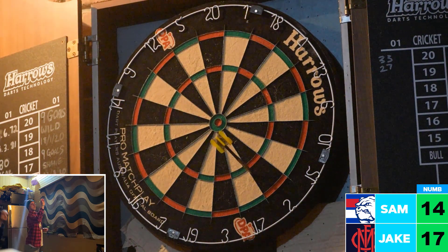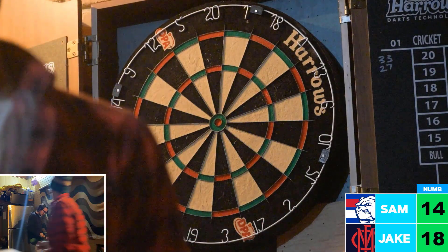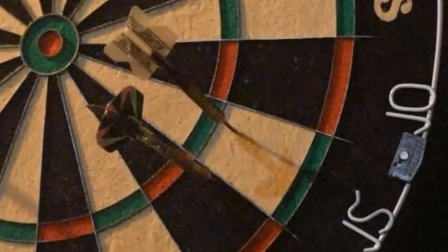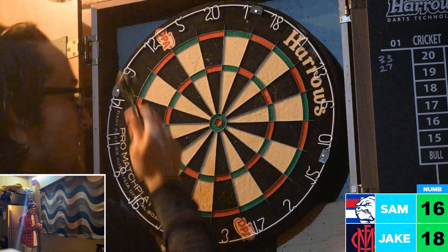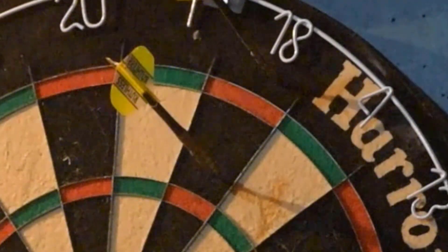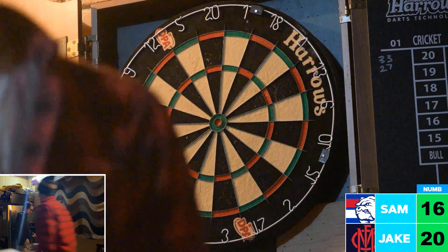Jake looks for number 17 — gets number 2 and number 19 before finally getting number 17, moving on to number 18 and making inroads toward number 20. Sam finally hits number 14. Can he hit 15? He just misses by an inch, but then it's in and he moves on to number 16, as the Bulldogs try to mount a comeback. Jake then hits number 18 and moves on to number 19, hitting it as well, and moves on to the 20 mark.